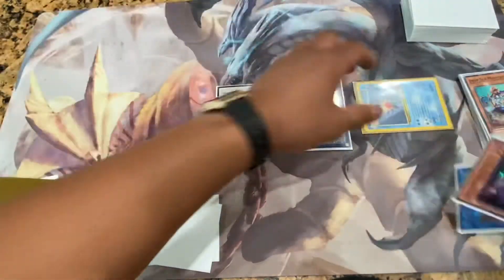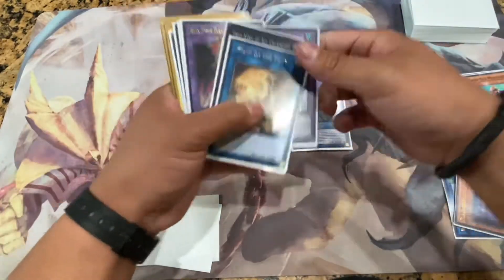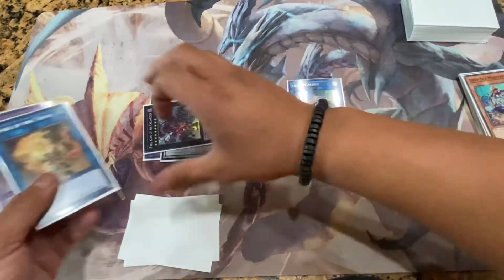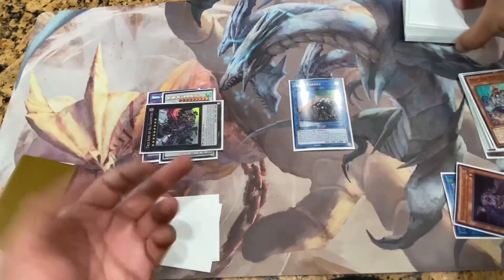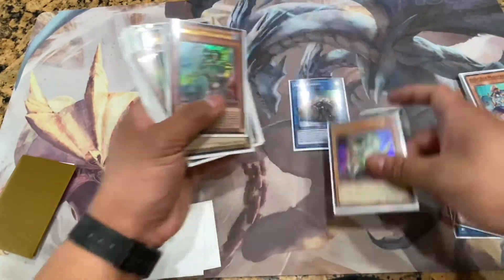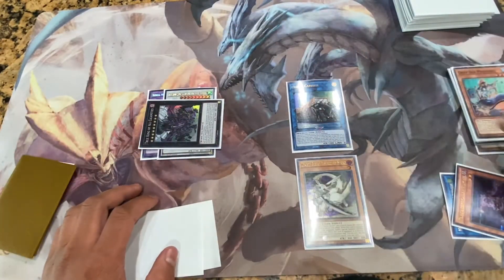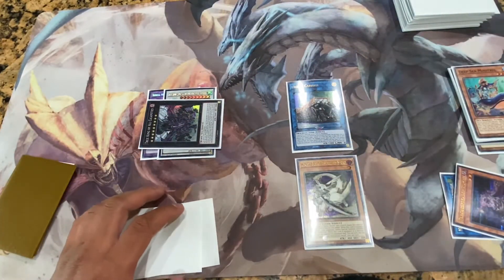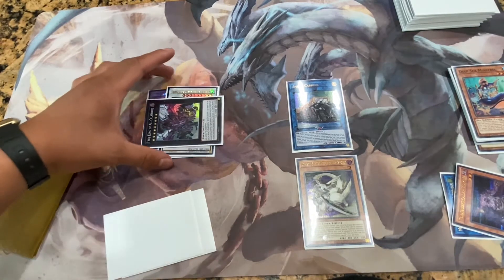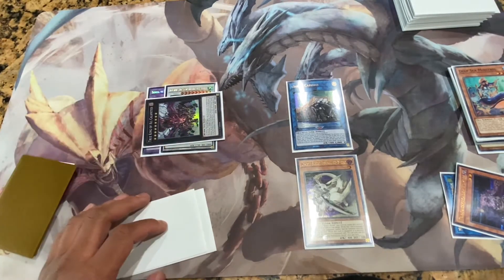Banish those cards for a fusion summon of Trishula Fusion, then overlay for True King of All Calamities. Activate Union Carrier targeting True King to get your Buster out — and they're locked out of their extra deck. You hand-looped them for four, so they open with two cards plus their draw, and you have True King of All Calamities for everything else. Pretty good board.